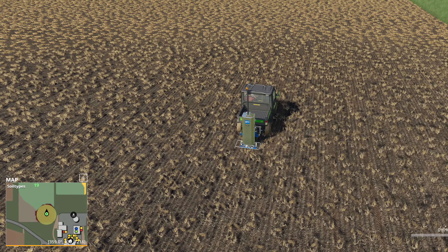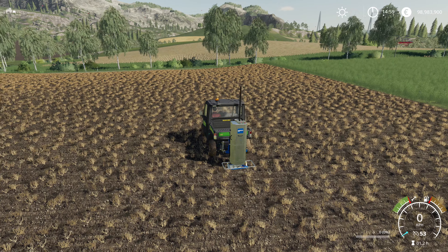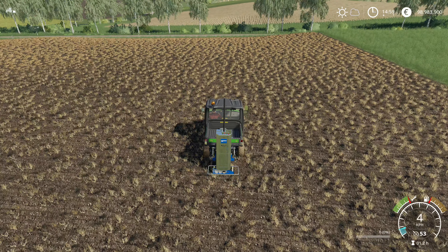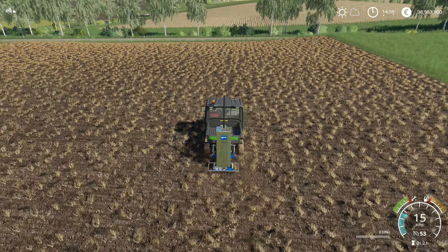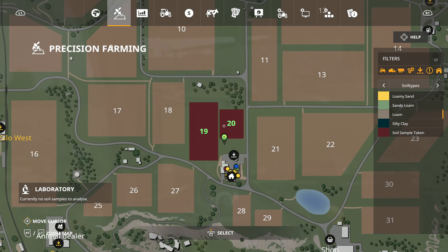You can see the radius on the minimap as well. This is the only indication for areas with samples taken — they're not analyzed yet. Since one or two samples won't give you enough data, you need to cover as much of the field as possible.